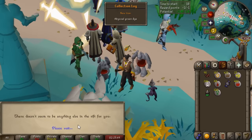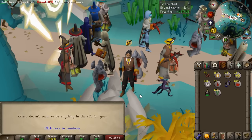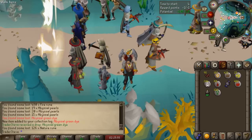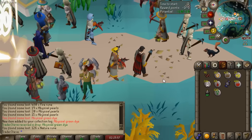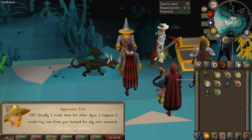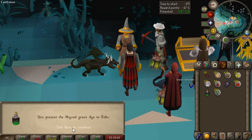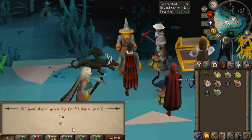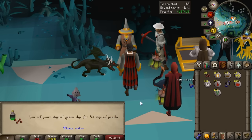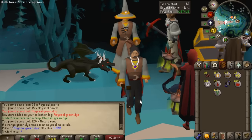We got the abyssal green dye. What this does is recolor your skilling outfit - purely cosmetic - but we can actually trade it in for 50 abyssal pearls, which is definitely what I'm going to do. That just saved us like an hour, bringing our entire inventory up to 145 abyssal pearls in one inventory. That's crazy. We've already rebuilt our pearl stack so much.